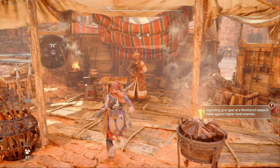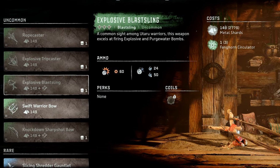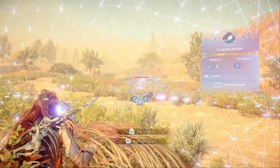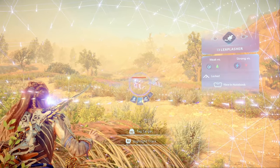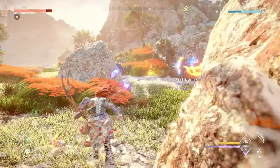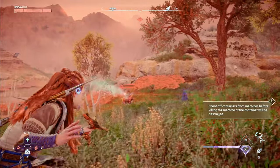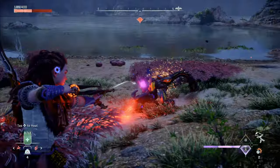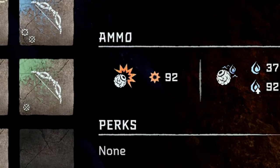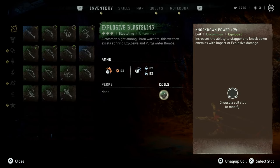Finally, to round out my recommended early game loadout, we're going to pick up an Explosive Blast Sling from the merchant in Barren Light. This sling will give you access to pretty strong blast bombs and a new elemental ammo type called purge water. As you'll find out heading into the Forbidden West, certain machines are weak to purge water in the same way that machines are weak to other elemental damage types like fire and freeze. This blast sling is the only early game weapon that gives you access to purge water, which is why it's important to have in your loadout. The explosive bombs are also pretty handy — once you upgrade the sling, they'll deal almost as much damage as the spike thrower, and bombs are a bit cheaper to craft than spikes. Go ahead and put an explosive damage or knockdown coil on the sling once it's upgraded.